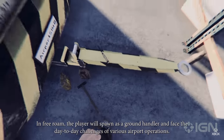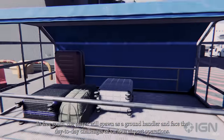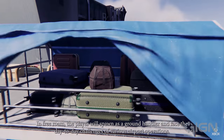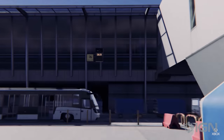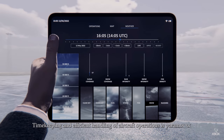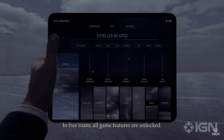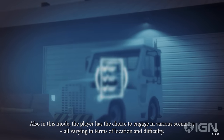In Free Roam, the player will spawn as a ground handler and face the day-to-day challenges of various airport operations. Timekeeping and efficient handling of aircraft operations is paramount. In Free Roam, all game features are unlocked.